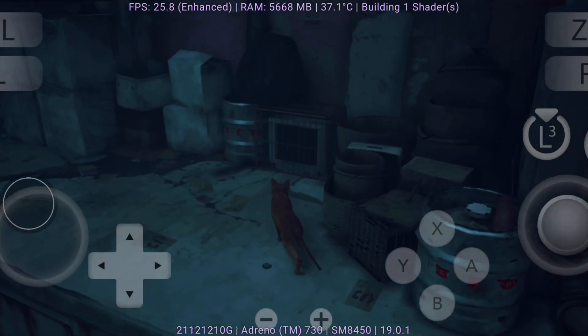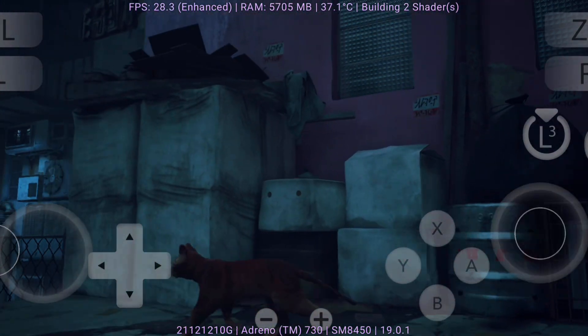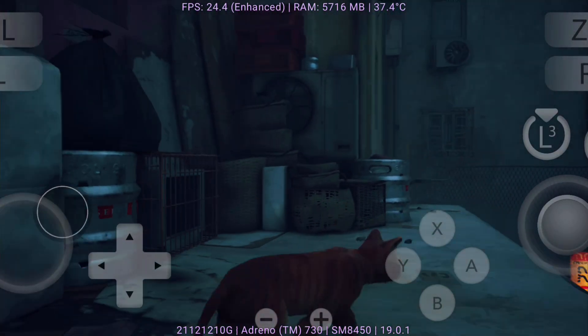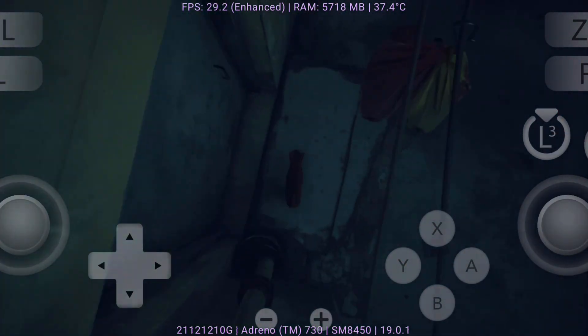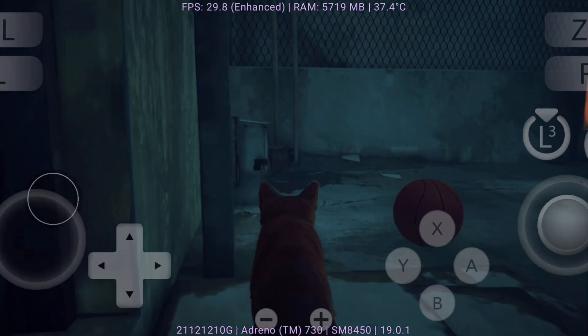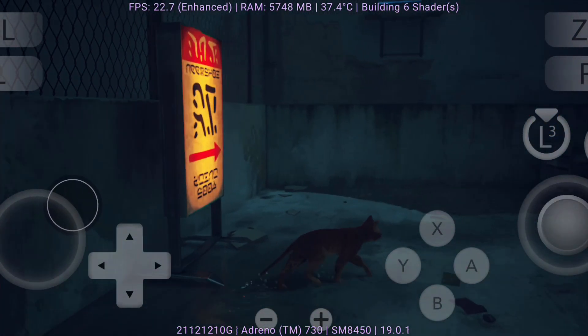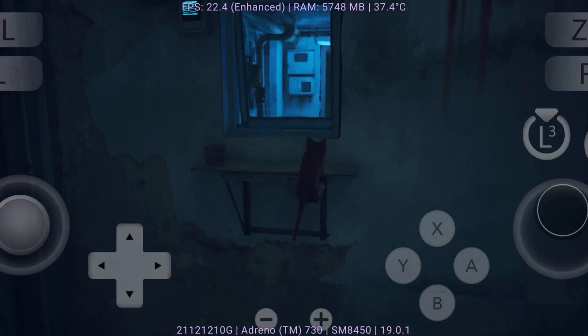There are, however, some occasional stutters and minor graphical glitches, especially when loading new zones, but they don't take away from the overall experience. Controls translate nicely, making exploration and puzzle solving very playable. For those who've wanted to experience Stray beyond PC and consoles, Eden Emulator offers a great way to enjoy it on mobile. It's both relaxing and emotional — a must-try for fans of atmospheric adventures.